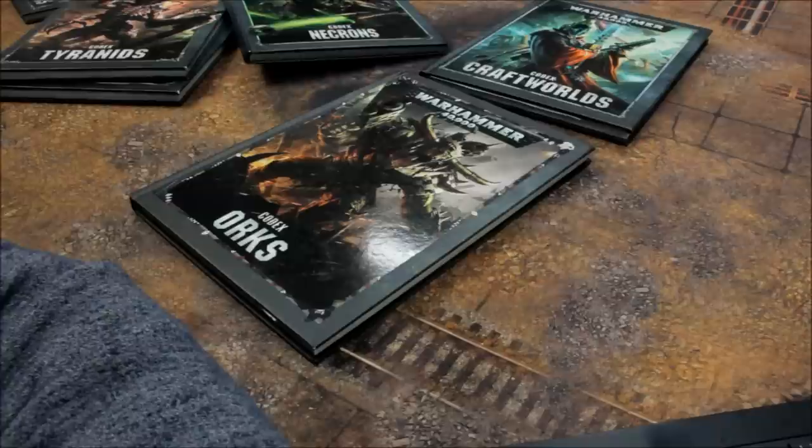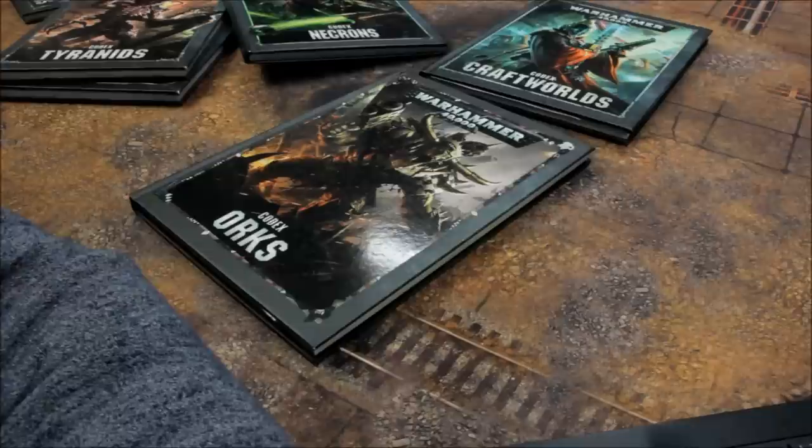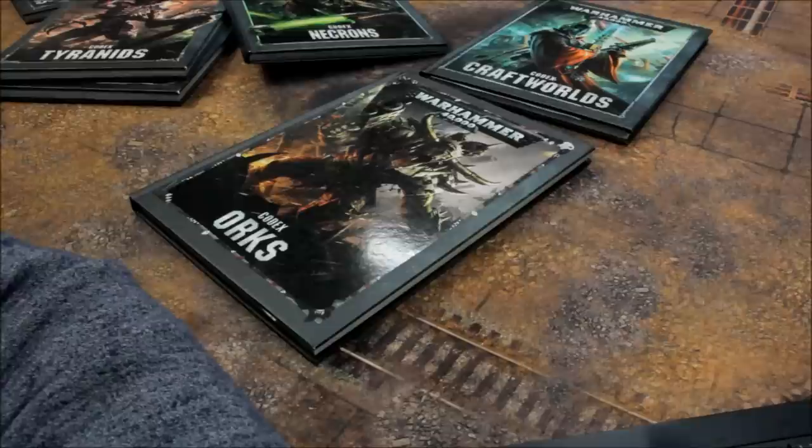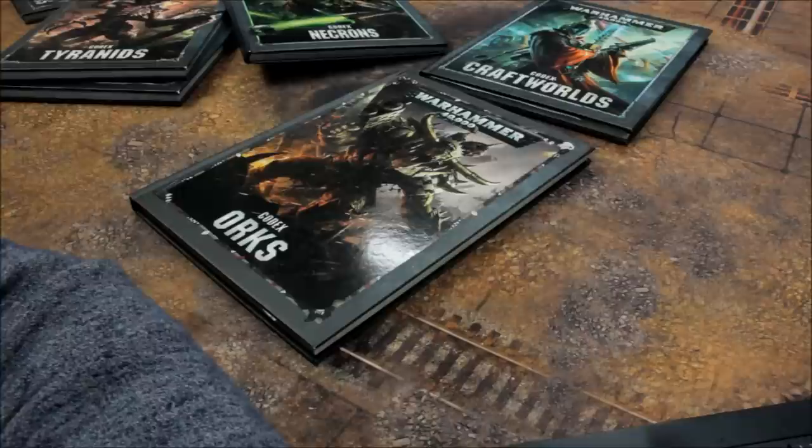Genestealer Cults next. HQ: Abominant 110, Acolyte Iconward 60, Jackal Alphus 75, Magus 85 (Familiar 15), Patriarch 135 (Familiar 15), Primus 80. Troops: Acolyte Hybrids 8, Brood Brothers Infantry Squad 5, Neophyte Hybrids 6. Elites: Aberrants 22.